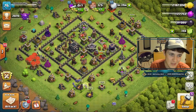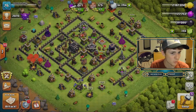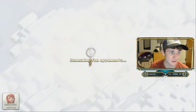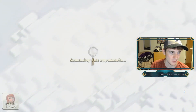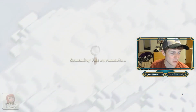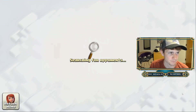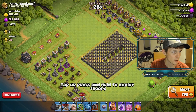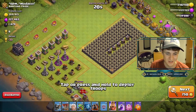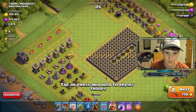Let's do an attack over here. Pretty much nothing's going to work great because we don't have our Queen and we're Queen walking, so I guess we're doing a King walk. We're one star away from our Star Bonus. I'm not expecting a two-star or three-star — let's just not lose trophies, because this wouldn't be a great way to start the push to Legends League. I'll try to gather up some Training Potions over the next couple days. This looks like a perfect base to King walk.